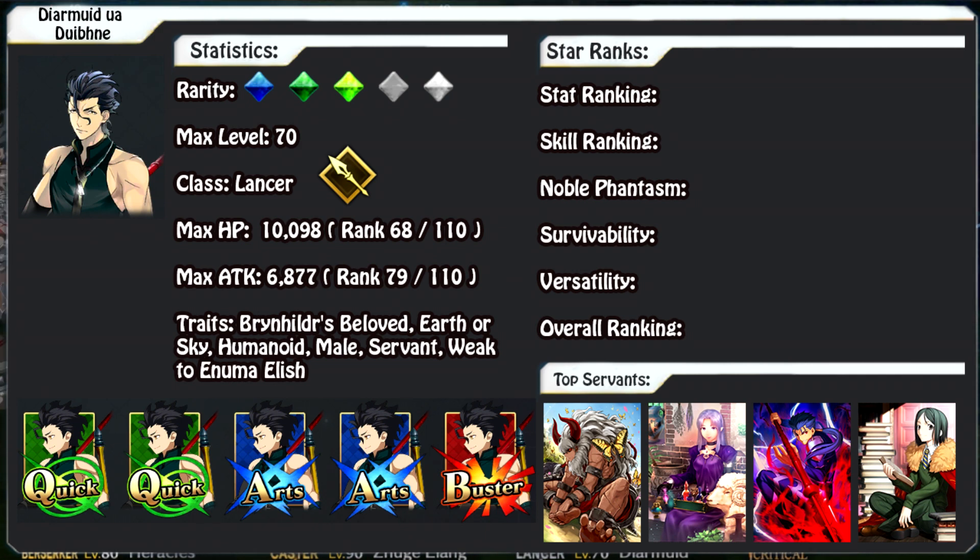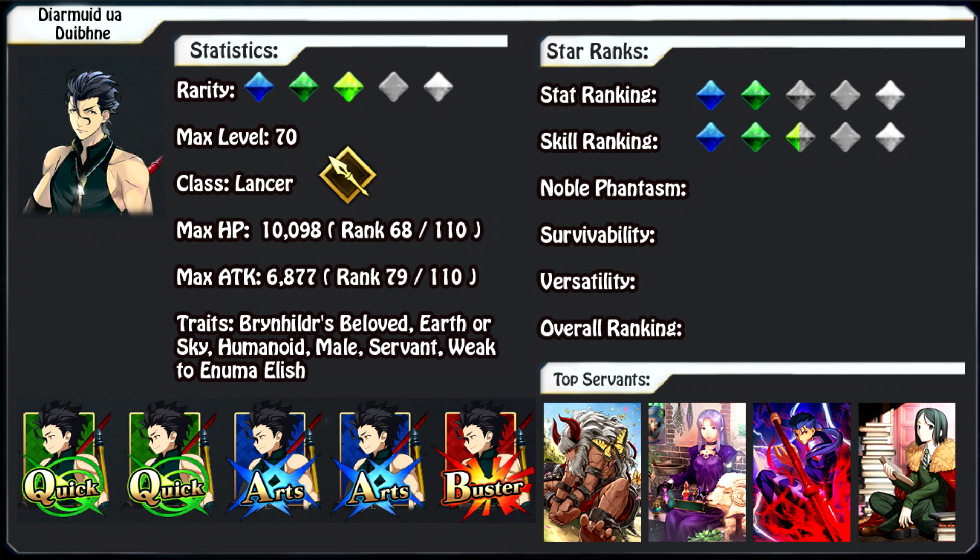Moving on to the actual rankings. For stats, I'm giving him 2 out of 5 — being a 3-star servant, he just doesn't have that good of stats overall. For his skills, I'm giving him 2.5 out of 5. He has solid skills but they don't really combo well together and some of them are very situational. For his Noble Phantasm, it is a very solid Noble Phantasm but it doesn't do that much damage; however, it does have that really good effect of removing buffs, so I'm giving it 3 out of 5.